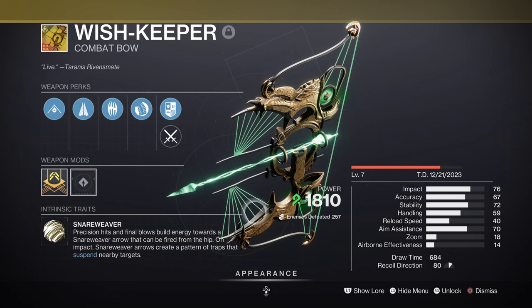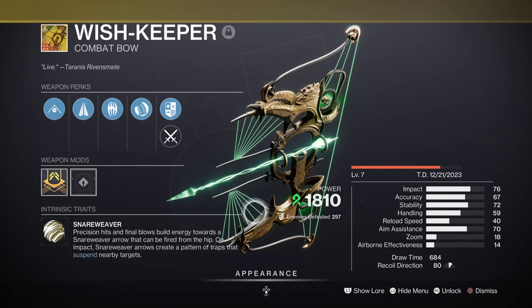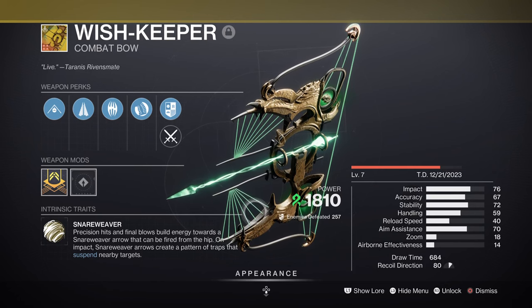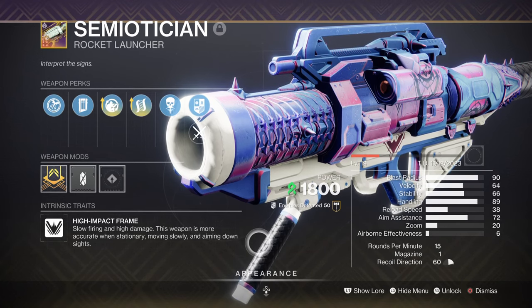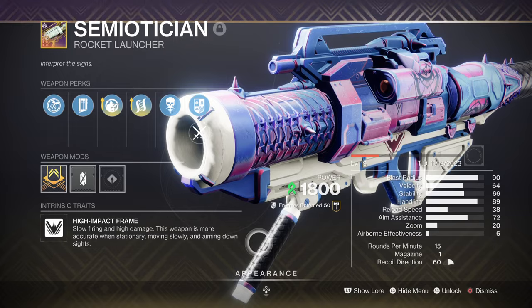For weapons, we are of course using the Wishkeeper bow, which has been newly released and is now available. It is the first Strand-based bow to be released in game, and it's quite an interesting bow with how strong a perk it offers — with its ability to suspend after a set amount of built-up charge. It's incredibly powerful for builds like this to maximize AOE damage, and specifically if used against a champion, it can make taking them out fairly easy in most hectic situations. Heavy weapon is flexible for users to pick, but the Semiotician with Hatchling and Field Prep is a good choice for adequate focus.